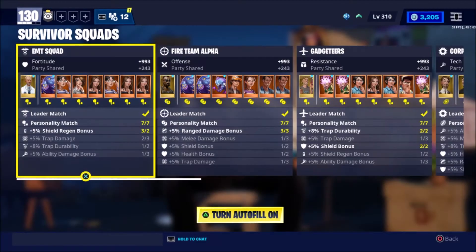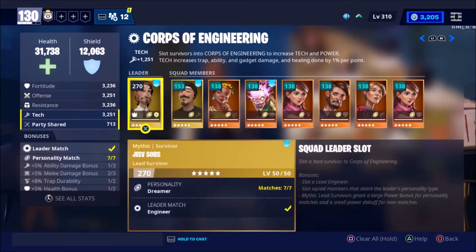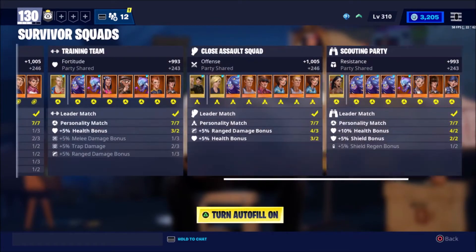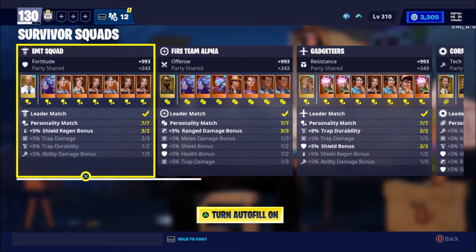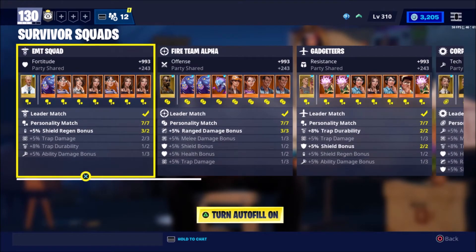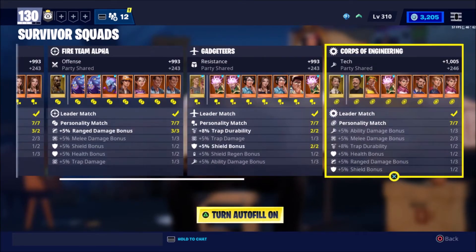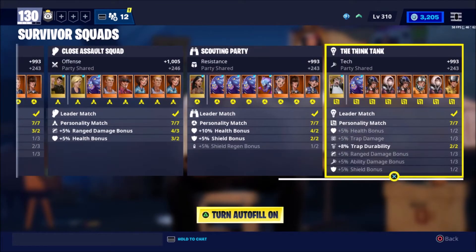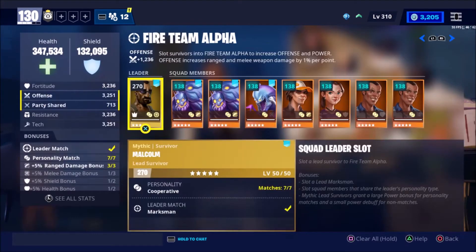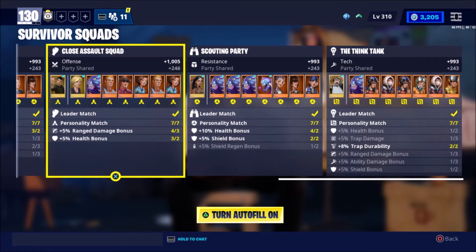Survivor squads — honestly nothing interesting. I have the two mythics that aren't leaders: Joel and Carolina. Apart from that, I have a mythic in every other party and I've got the same personalities matched and everything. I don't really look at the stats typically — I'm not super drawn into that, though I guess it just affects how I perform in game videos. I might want to redo these one day just to get better stats, but for now this is how that looks.